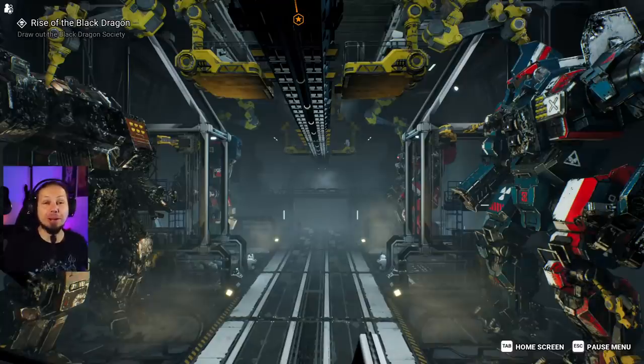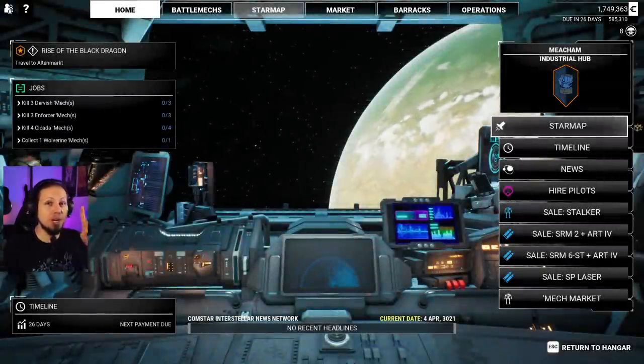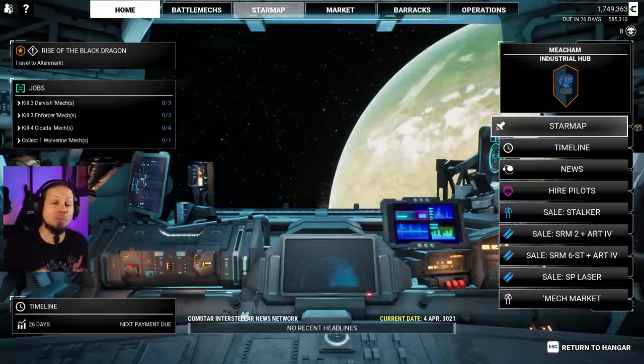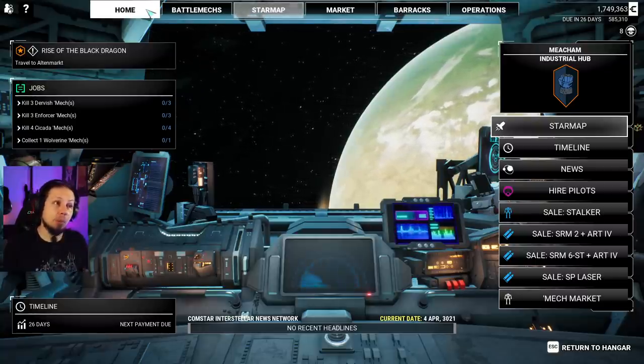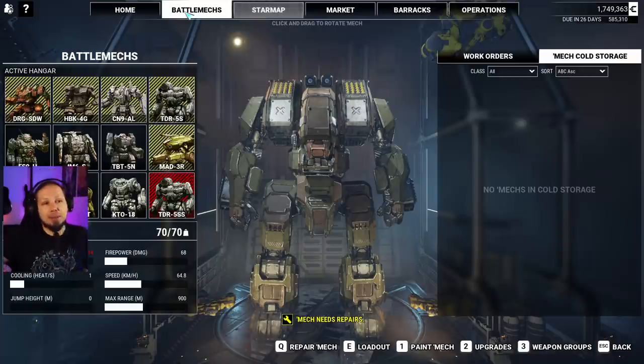Hello McWarriors, how's it going? Welcome to another episode of McWarrior 5 Mercenaries Heroes of the Inner Sphere. We're gonna continue our run and last time we got two new battle mechs. We got two heavies, an Archer and a Marauder, and I wanna build both of them today. One of them is easy, the other is more difficult because we need to rebuild one of the other mechs. Bear with me guys, it's gonna be interesting.